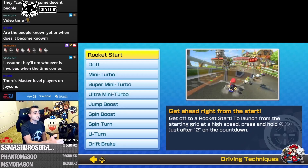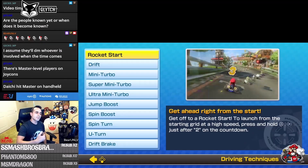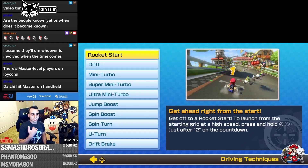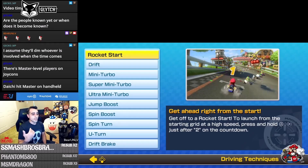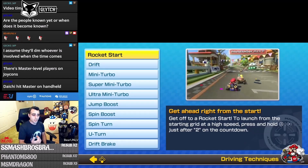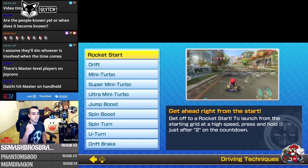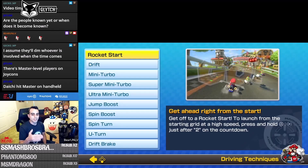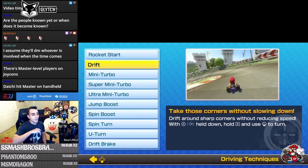The first thing it teaches you is the rocket start, which is super important. The timing is a bit difficult to learn at first — even I mess it up with over 2,000 hours. To get a rocket start, press and hold the A button just after the two countdown disappears. Remember: when the two starts disappearing, hold A and you should get a rocket start.